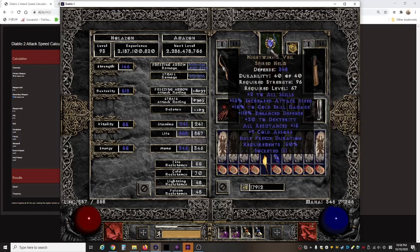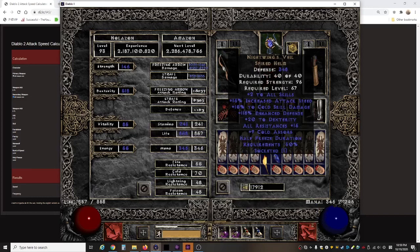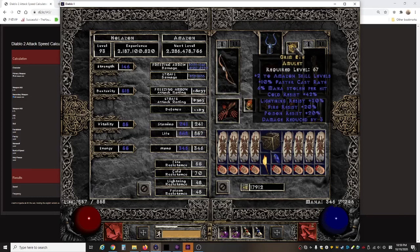Here's my helm — Nightwing's Veil — it's two percent off of being perfect but I self-found it and couldn't sell it. I put an increased attack speed jewel and an increased attack speed plus all resistance jewel in it, which is quite expensive. My resists are still not maxed. This was mostly for the two Amazon skills, mana leech, and resistance. This build is so mana intensive it eats through mana really fast, so you need a lot of mana leech.